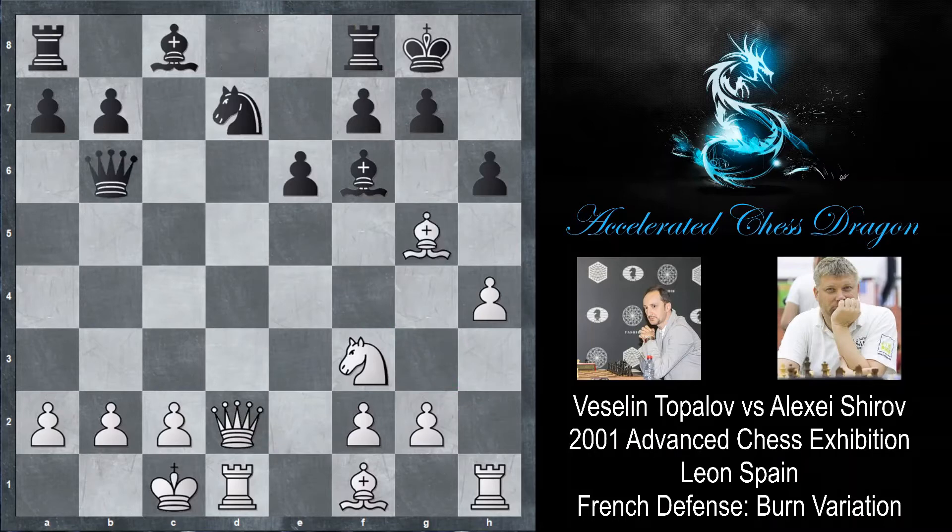Instead, queen to b6 was played, putting pressure on the b2 pawn. Shirov is actually threatening checkmate. So c3 - Topalov still doesn't want to capture on f6 and alleviate the tension on the b2 pawn. He's just blocking the bishop's diagonal by playing c3. E5 - Shirov is still not going to capture the bishop. Bishop to e3, backing up because now there's a target: the very weak h6 pawn.